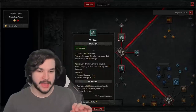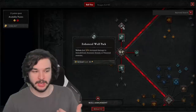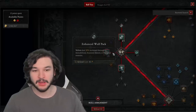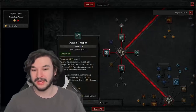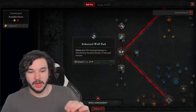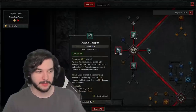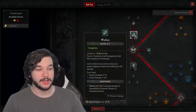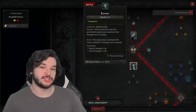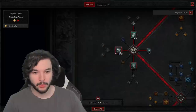Wolves have really solid single target damage and nice passive damage. I pick up Enhanced Wolf Pack because we do have the stun from Pulverize and the stun potential from Earth Spike. Poison Creeper is going to immobilize enemies, which means we get 20% increased damage. A really nice combo is to activate Poison Creeper to immobilize all those enemies and then use your Wolves to get that 20% increased damage off Enhanced Wolf Pack.